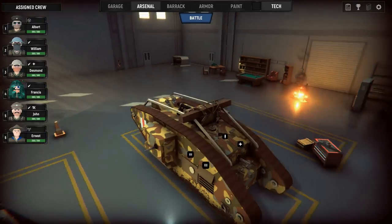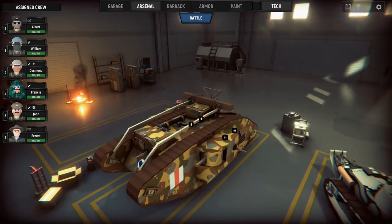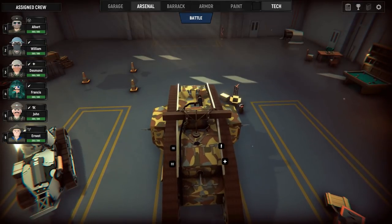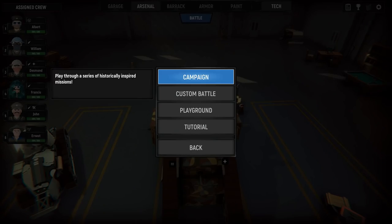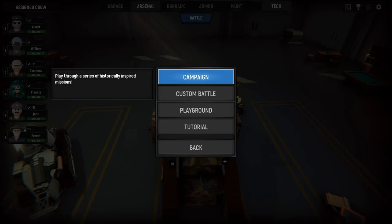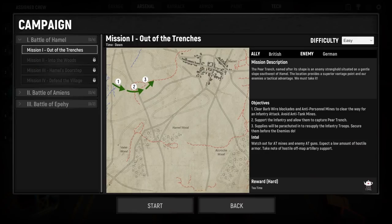When you press X you can look inside the tank, and when you press X again you come back outside and get a really cool visual of the armor itself. Now let's jump into battle. We can do the campaign, a custom battle, the playground to test our vehicle, and of course the tutorial. We're going to be going into the campaign.